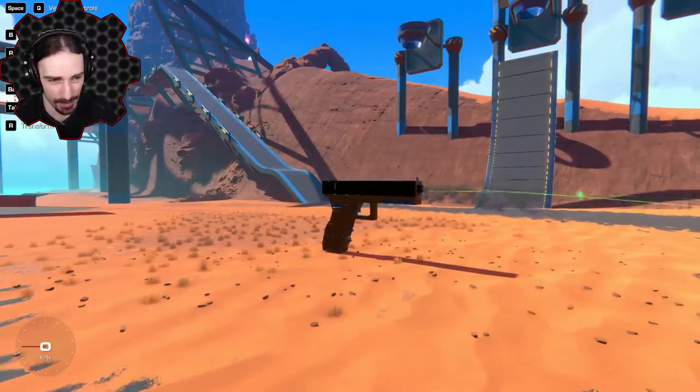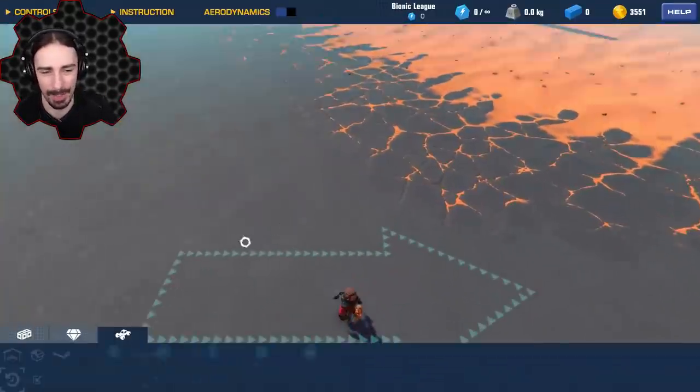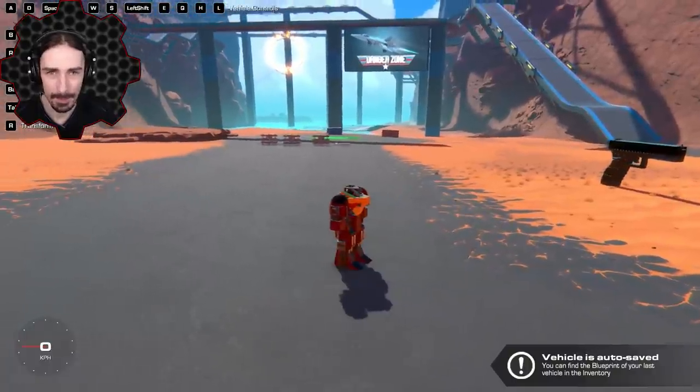I'm actually gonna leave the glock there — maybe another creation we spawn in we can put in front of it and shoot. This looks like an appropriate one: an infantry exosuit. It's built cheap for mass production, keeps you safe and gives you some mobility, but isn't easy to control, and the ability to aim has been sacrificed for lower technical complexity. This is by Mr. Fezzington.